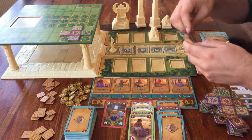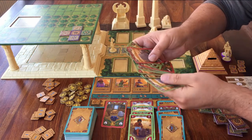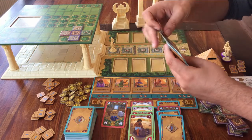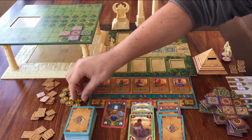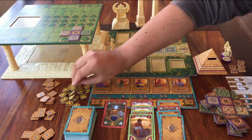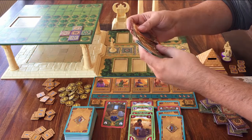The only thing you have to do at the end of your turn is check how many cards you have. If you have more than 10 cards, you either have to discard until you have 10 cards left, or for every card you have over 10, you have to take one of these coins and put them in your pyramid. For example, if you have 13 cards and you don't want to discard any, you have to take three coins.